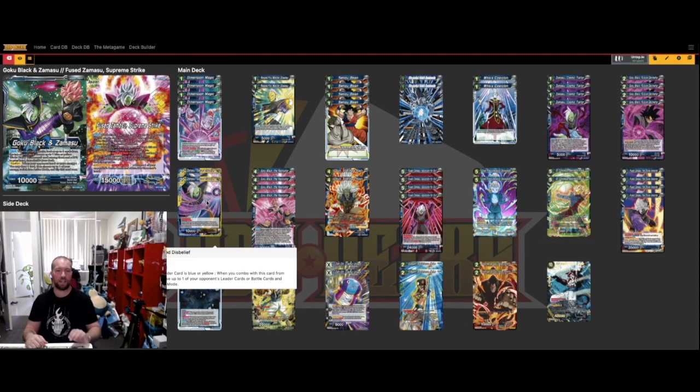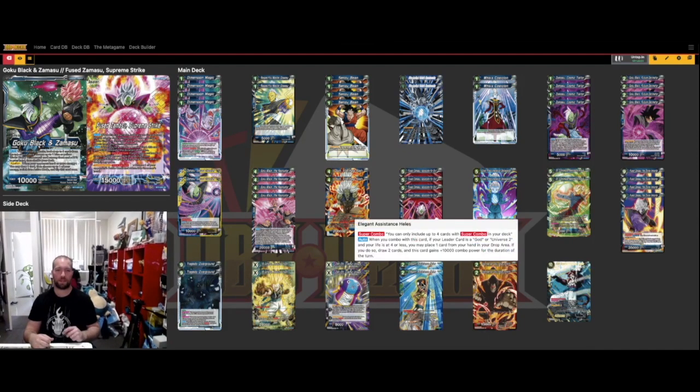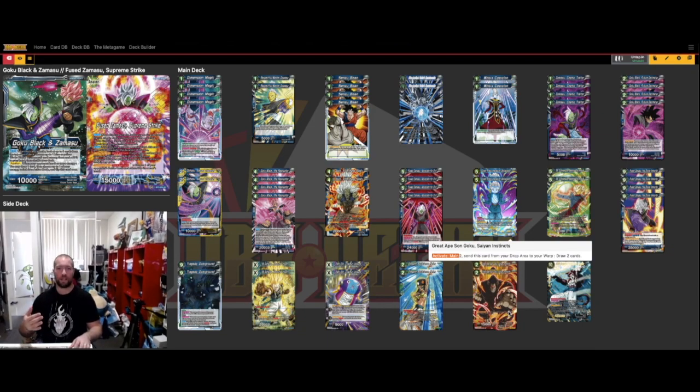For super combos: two Zamasu Sacred Disbelief, purely because you can draw it off your leader skill and on defense it's great to tap things down — useful for tapping blockers when Gogeta is out. Two Elegant Assistance Healers — still one of the best super combos. I don't run the Zeno super combo because there's never a time I don't have energy available on defense, and I have Dimension Magic. It's much better to drop cards and draw — drop your Grade 8 Goku Sane Instincts, draw two, then use it from the drop area and draw another two.